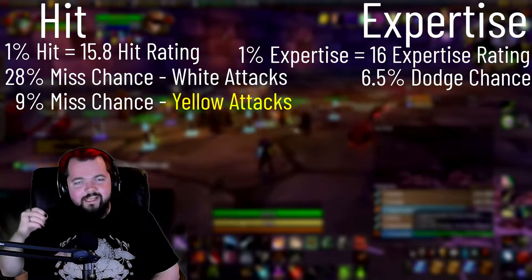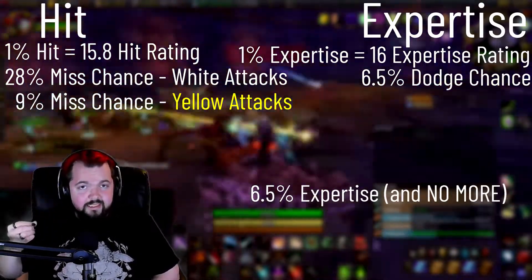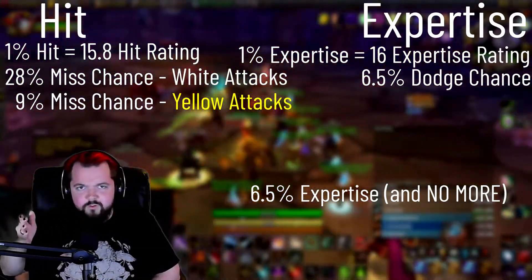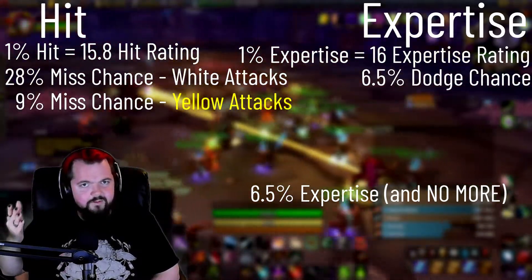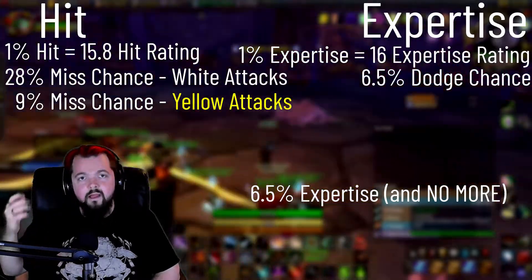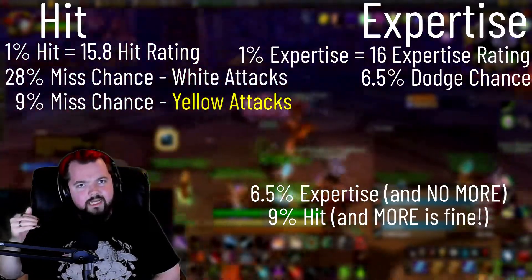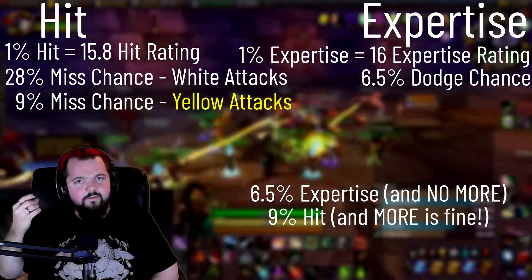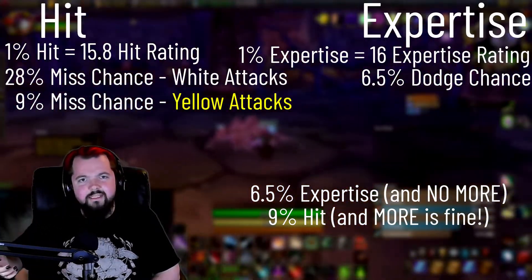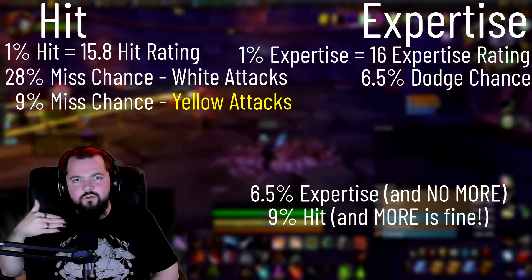So we want to hit specific caps for those two stats. For expertise, we want to get up to 6.5% so that we can nullify that 6.5% dodge chance. If you reach that 6.5% expertise, you will never be dodged so long as you're attacking from behind the monster. For hit rating, we want to at minimum hit 9% hit rating. The reason for that is so that you never miss any of those special attacks. You still will have a chance to miss some of those auto attacks, but you can always get higher hit ratings and reduce that more and more.